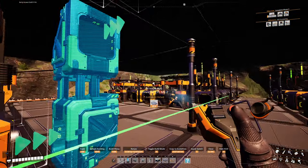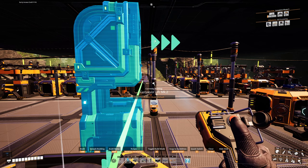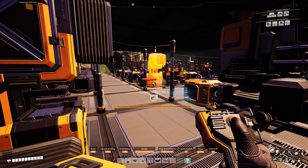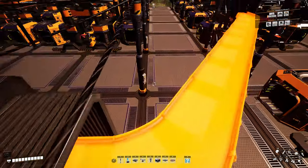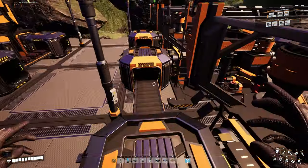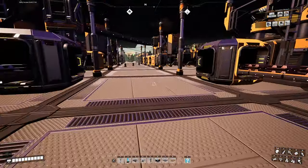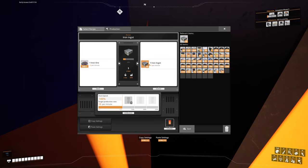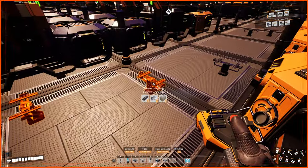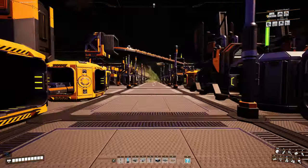I get to take the iron ingots coming out of this smelter grid and move them across. I'll send them straight over there. I can't even drop these ingots here — oh man. Where can I ditch these ingots? I'll just sink them. Get rid of these. Okay, cleaned that up a lot.